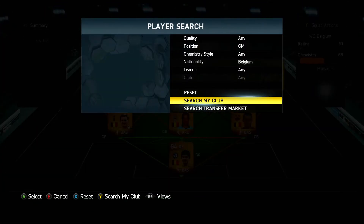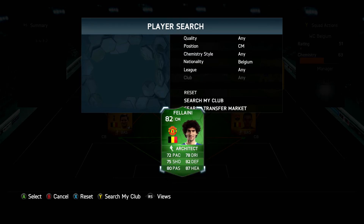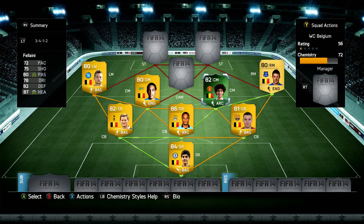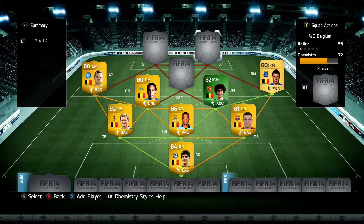Moving on to the final centre mid — Marouane Fellaini, and this is the international man of the match card, 82-rated, picked up for 91k. He's quite expensive for an 82-rated IMOTM card, but he's pretty much a tank. All stats above 70: 72 pace, 78 dribbling, 75 shooting, 82 defending, 80 passing, 87 heading. He's a very strong player at 6 foot 4 — he just absolutely dominates the midfield role. His normal card is good as well, guys, if you have a smaller budget.